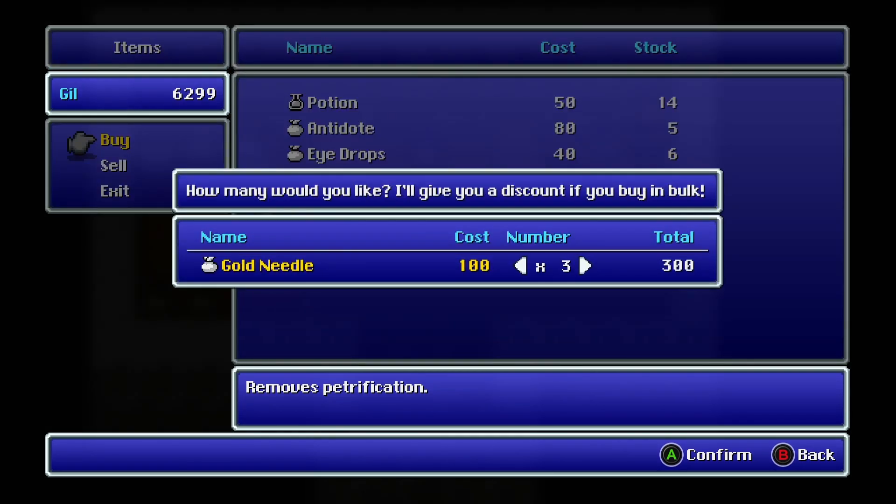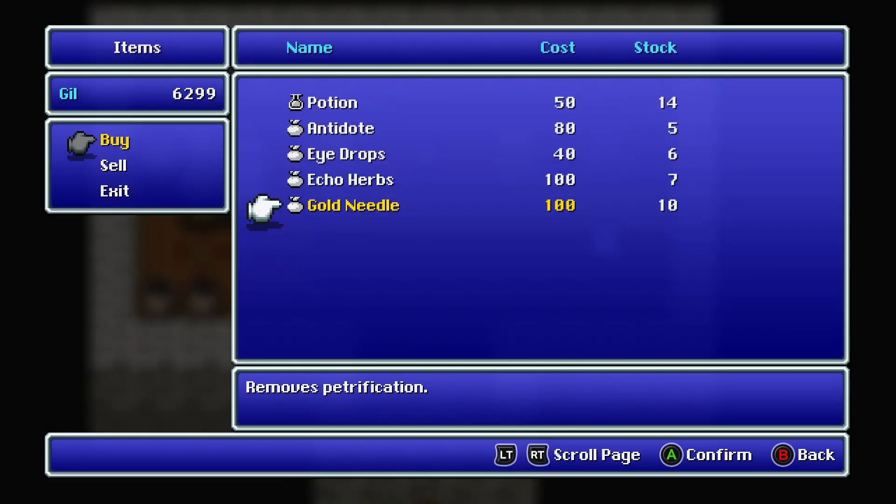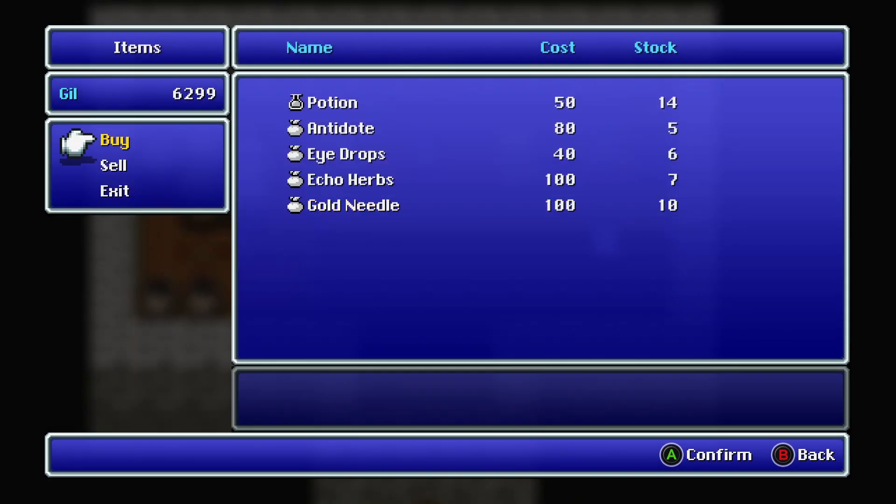One thing I want to show you: if you notice, the more of a thing you buy, you do get a discount. I don't think this was the case in the first or second game. One gold needle's a hundred, two is two hundred, three is three hundred, but four is three hundred and eighty. The more you buy, the bigger the discount — something to keep in mind.